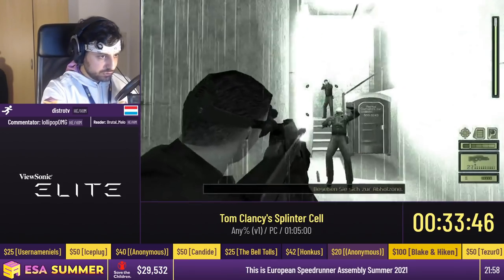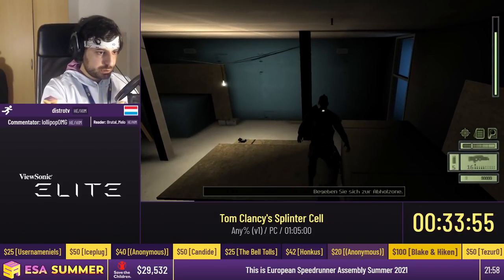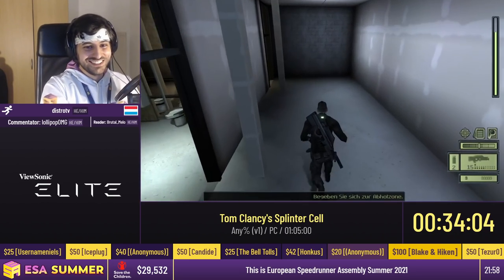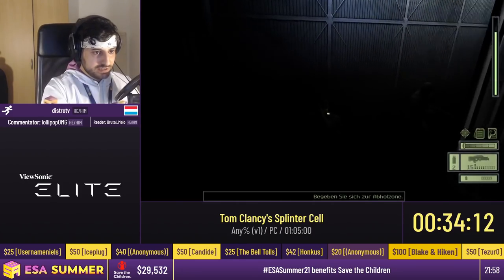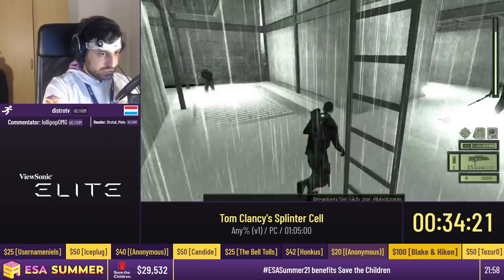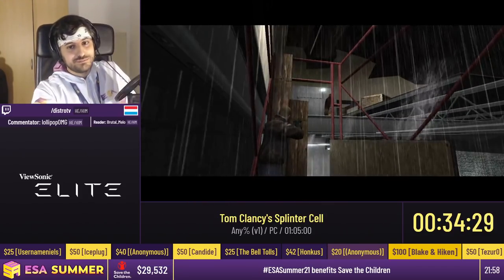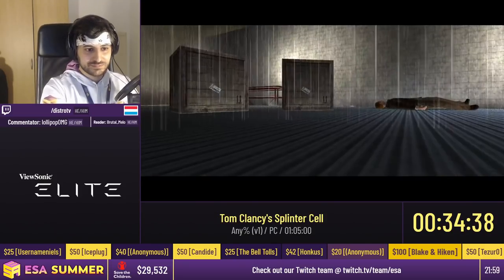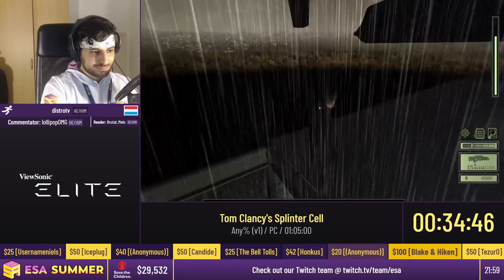I skipped three guards in the corner — you can only see one, but it was actually three — by jumping on that wall. I use fully automatic mode to quickly take out three guards. I re-equip two tasers to take care of three more guards. In the next section I stun a guy during a cutscene so he can't do his animations, saving about eight seconds. Then we wall jump to the end of the level instead of going up the stairs, because going up the stairs is slow. End of the level.